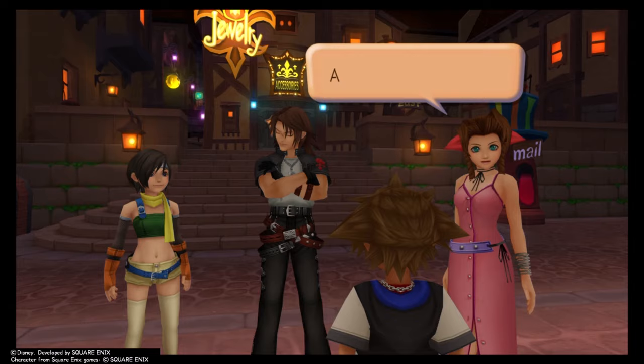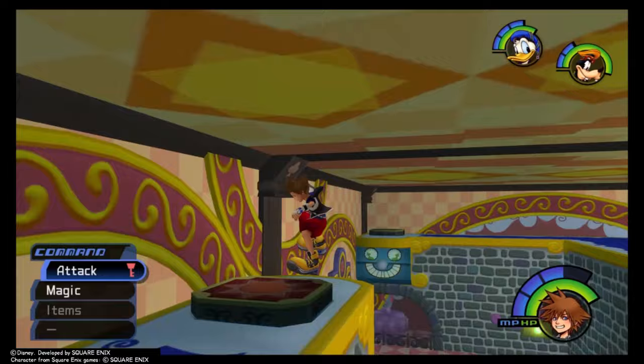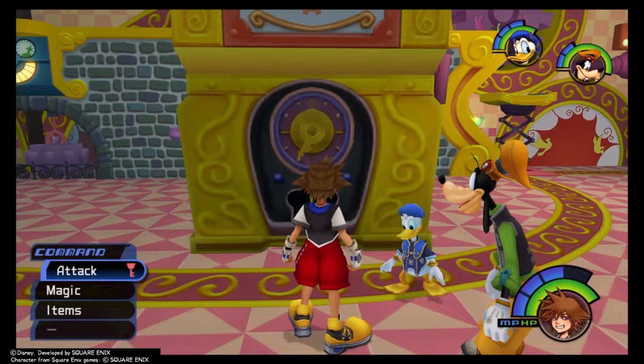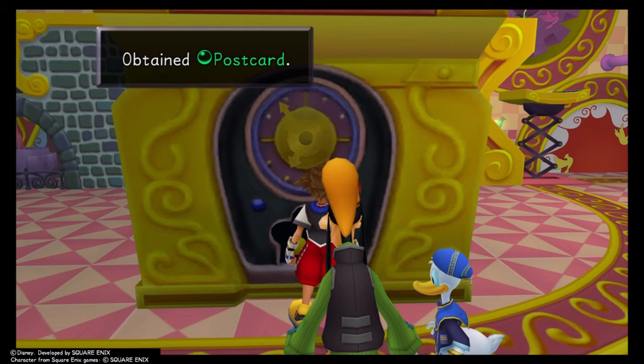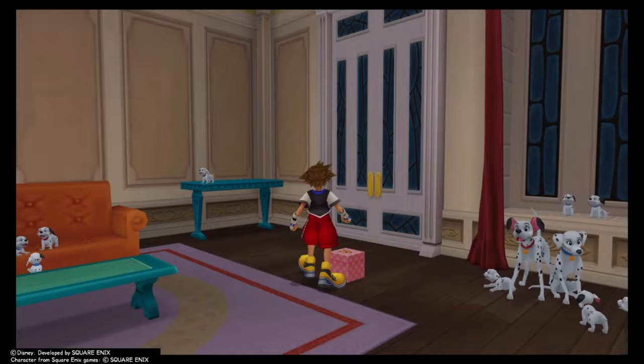Since you're now armed with Thunder, you can backtrack to Traverse Town and use it on the exposed wires in the 3rd District. This raises platforms in the Gizmo Shop, allowing you to press three buttons. Let the clock wind up, then examine it for two postcards. Mail those for a Mega Elixir and an Orichalcum. Also while you're here, you can get a Kuraga Gummy from the Dalmatians if you've gotten the four puppy chests shown so far.